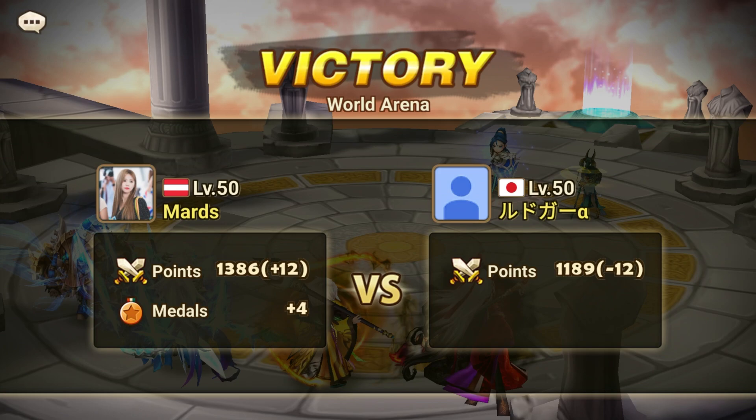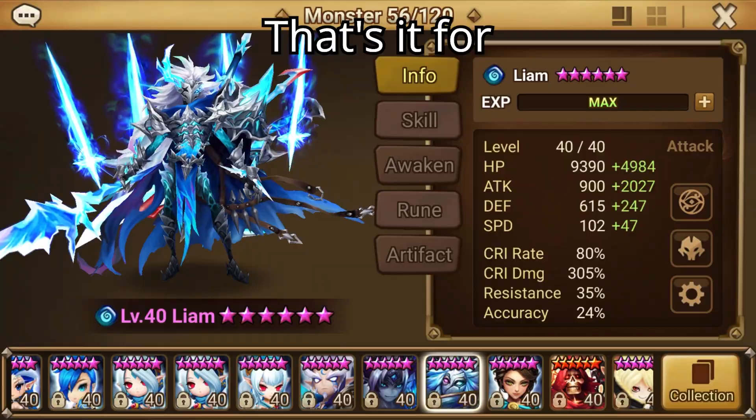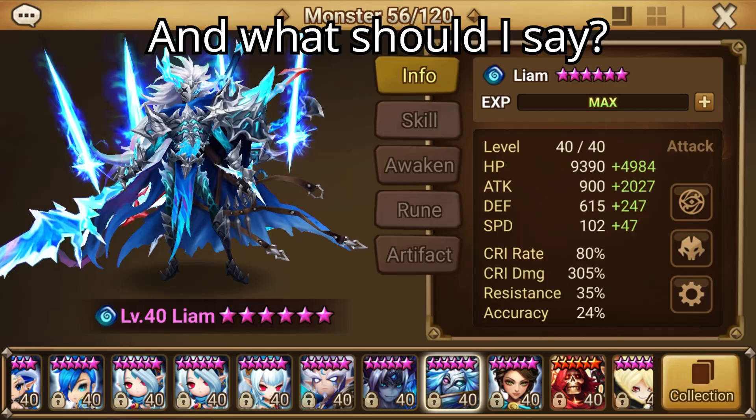Do you know how many points I had when I started? 1470-something. And now look at my points — I dropped nearly 100 points. That's it for Liam one shot day. And what should I say, other than the fact that I backwards climbed in RTA.